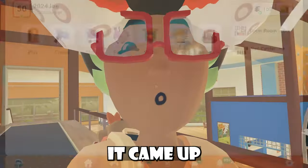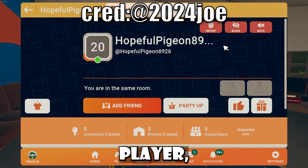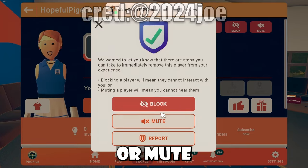Also, in case you haven't seen it — it came up inside the update — the report UI has new text on it now. Whenever you're reporting a player, it now tells you that you can also block or mute that player.